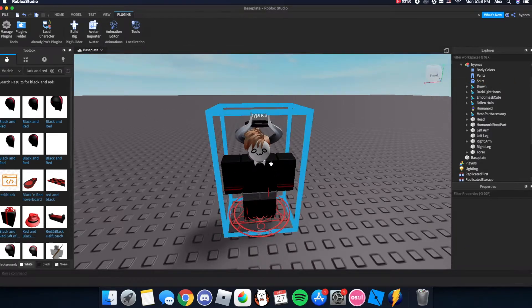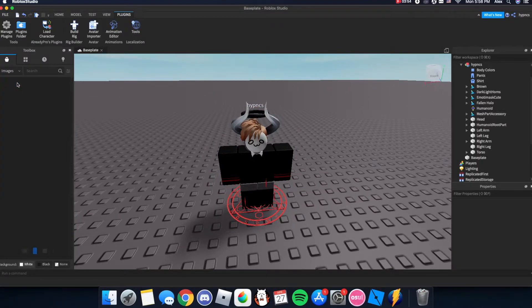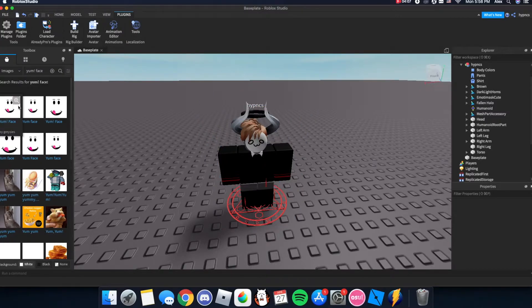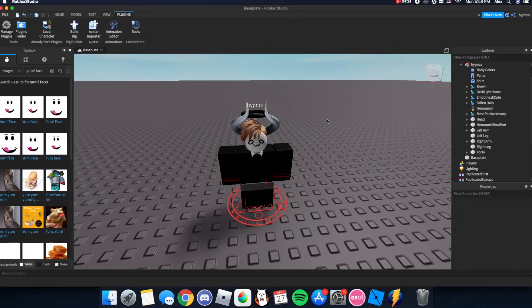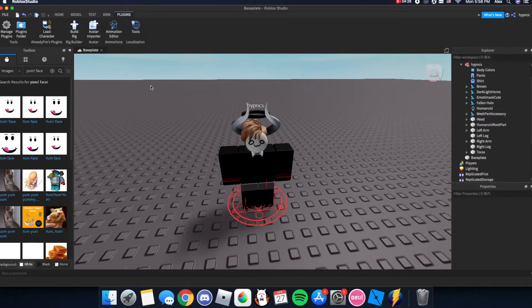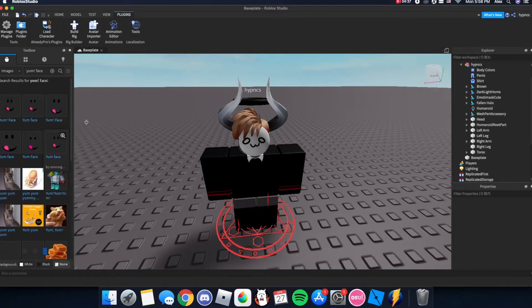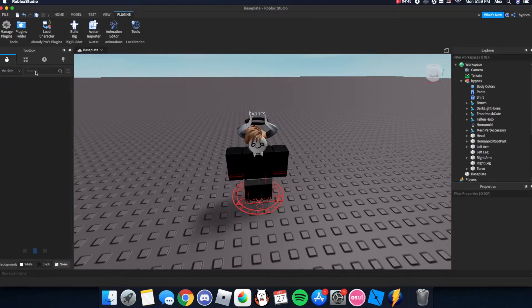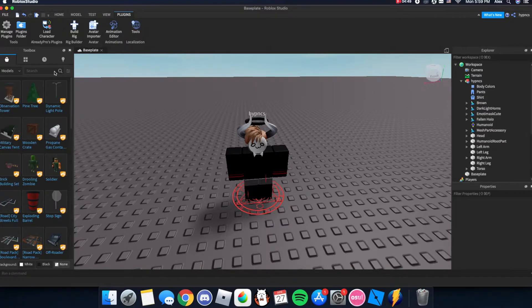If you don't know how to get the asset ID, look it up. For the face, go into Images and look up the face you want. Make sure it looks like the face on the catalog - you want a transparent one, not one with a white background. You can tell if it has a white background by going down here and changing the background to none. If you want the character to hold something, go into Models and look up what you want it to hold.